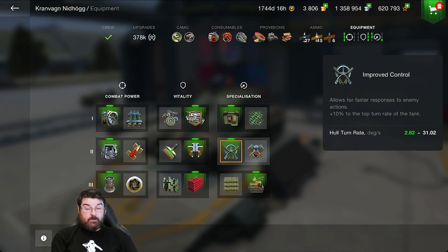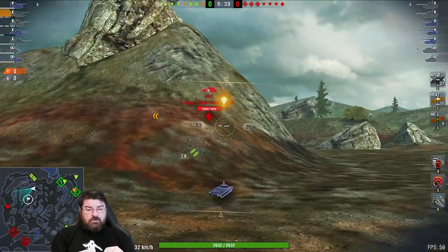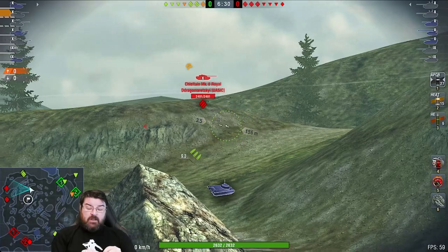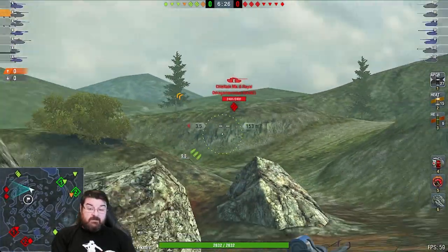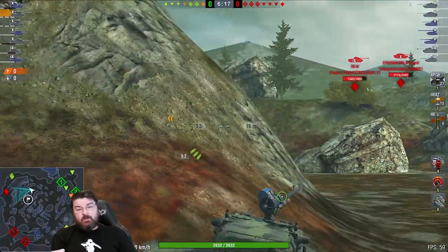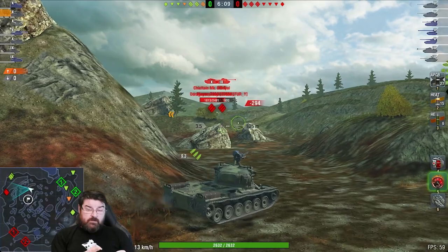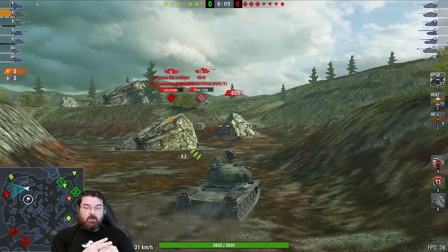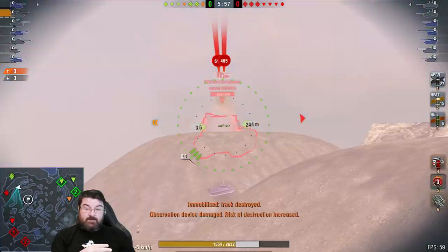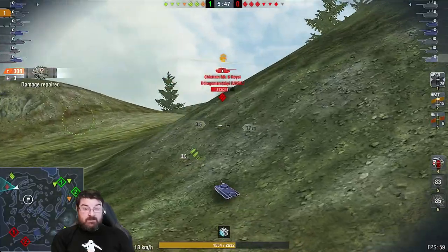Let's jump into a game and see how it works out. Here we are on Canal. I'm not going to beat around the bush — this is a terrible game, but I wanted to show you something: how far the Crown Wagon has fallen from its glorious perch. It doesn't have the mobility anymore and certainly doesn't have the DPM it should have at 1900. This is me running previous equipment with calibrated shells and we don't set the world on fire. They're not going to push forward so I push through there; a FV 183 smacks me and because my hull is so open everyone is going to pen me.